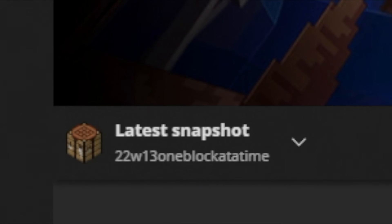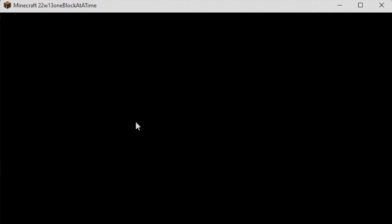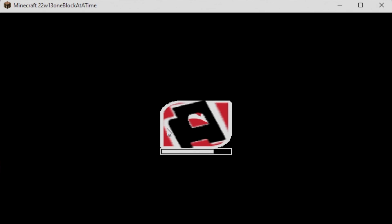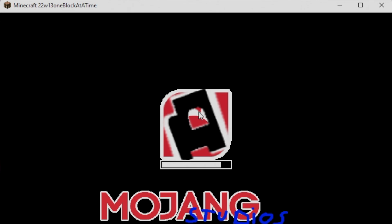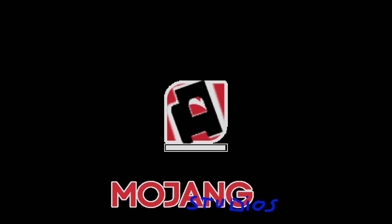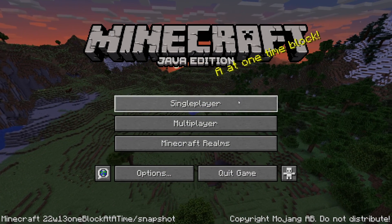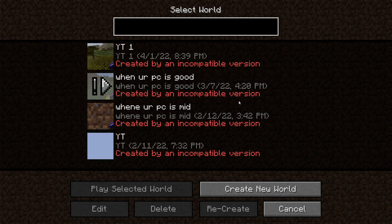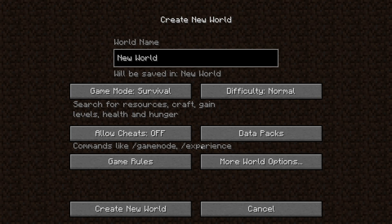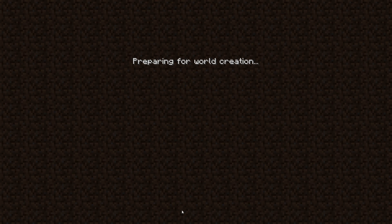It says 'one block at a time,' which is the article I read. Let's click play and see what happens. Whoa, we have a little Among Us figure. Let's just full screen — Mojang Studios. A one-time block. We'll just create another world, called 'Fools,' and make it creative. Let's get started with this.